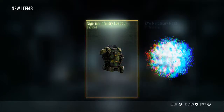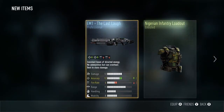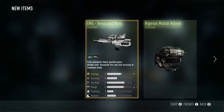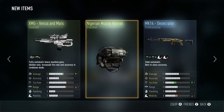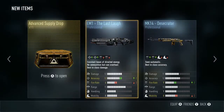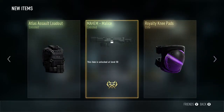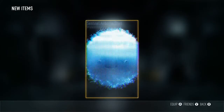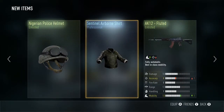You get a guaranteed weapon in each drop. First one: the Last Laugh, an Enlisted Infantry loadout, and the KVA Mercenary Mask — nothing special. Next one: the XMG Venus and Mars, the MK14 Desecrator — not guns I use — and a Mobile Helmet that means nothing to me. Then the Mayhem Malice and elite knee pads — not really worth it. Elite knee pads. Then AK12 Flute — I use the AK12 but I'm not sure I like that trade-off; I'd rather have accuracy over mobility, but I might give it a shot.